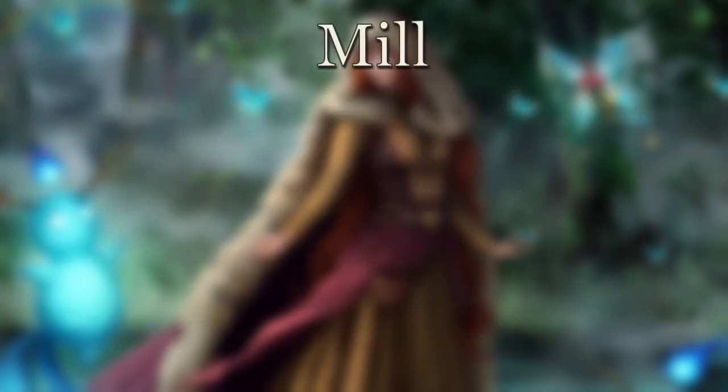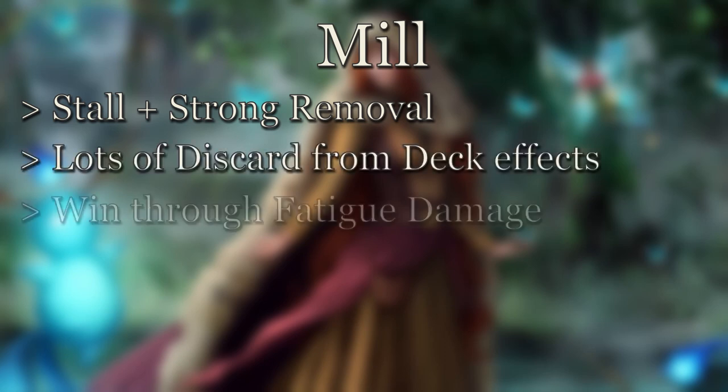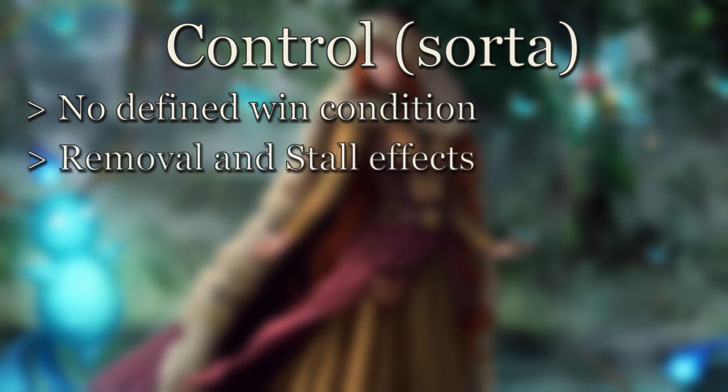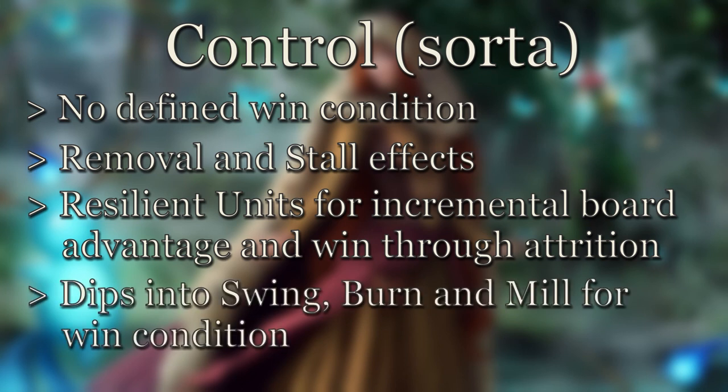Mill is an archetype with a lot of support in Ashes — deck sizes are small and players naturally mill themselves with meditation, making it viable. A mill deck stalls and utilizes strong removal alongside many discard effects to drive opponents to fatigue damage as fast as possible. Control is probably the least defined archetype, lacking a direct win condition of its own. It utilizes powerful removal, stall effects, and resilient units to build incremental advantages and win via attrition. However, since Ashes games average only 2-3 rounds, playing for incremental advantages tends to lose to higher-tempo strategies. As such, control typically leans into swing, burn, mill, or some combination for its win condition.